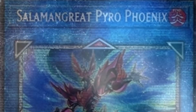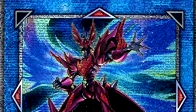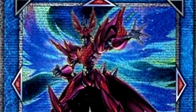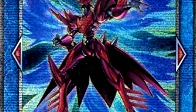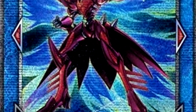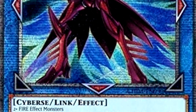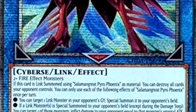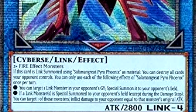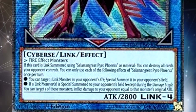At number 5, we probably have my only true controversial choice, and that is Salamangreat Pyro Phoenix. Now, I realize this is not one of the more expensive Starlight Rares — it's actually less than $100, quite a lot less expensive than some of the better ones I'm going to talk about today. But I thought this was an excellent choice. It's a card you want to play 2 of in a Salamangreat deck, and it has some pretty useful effects. If this card is Link Summoned using a Salamangreat Pyro Phoenix, which is the entire mechanic of Salamangreats, you can destroy all cards your opponent controls — just wiping the entire board.